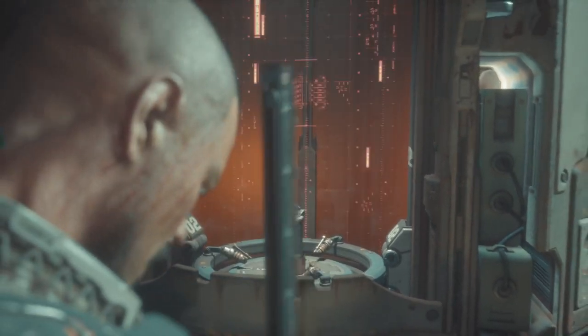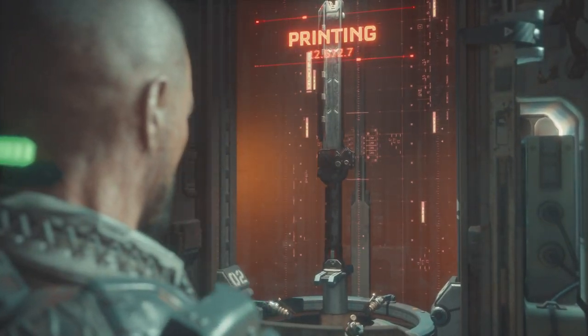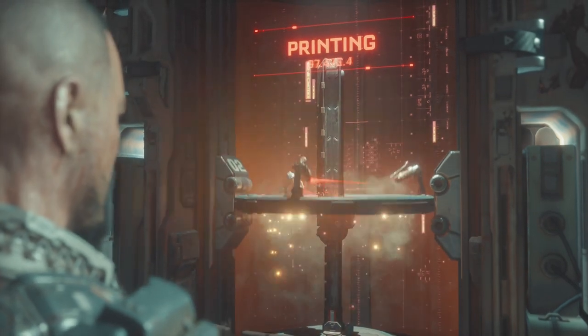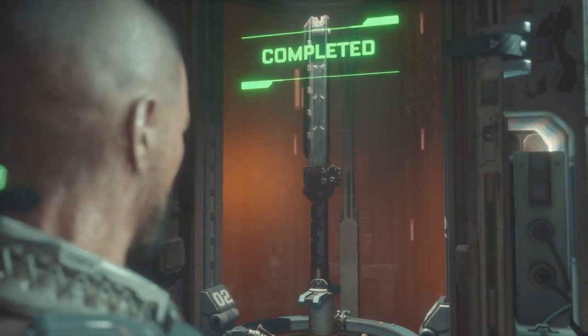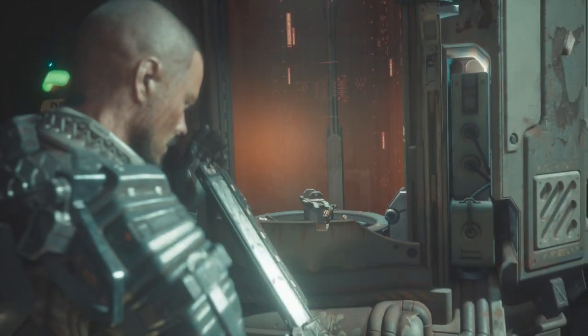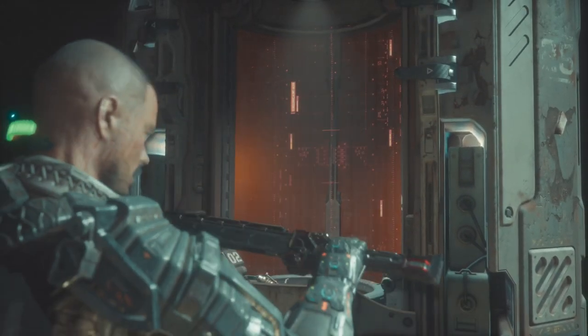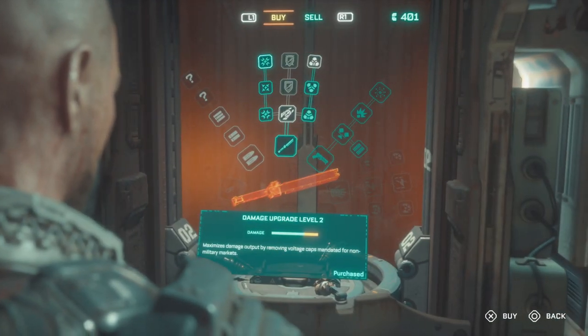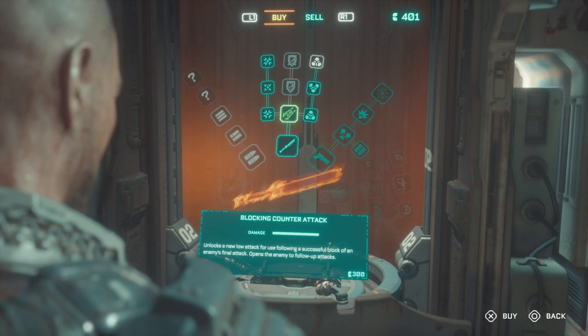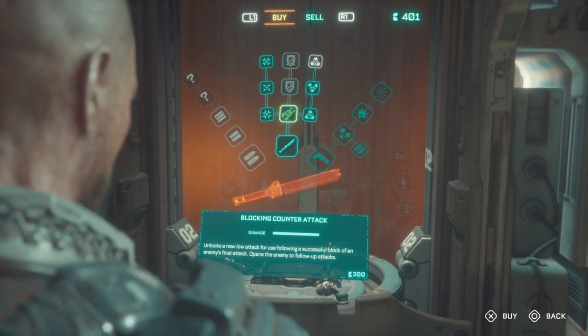All right, ladies and gentlemen, this is the stun baton upgraded to level 2 on damage. So this is the highest damage tier you can get with the stun baton. You'll notice upgrade 1 is 300 credits, upgrade 2 is 900, and upgrade 3 is 2700 credits on the damage side. And every time you upgrade your baton's damage, it changes colors.